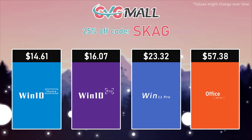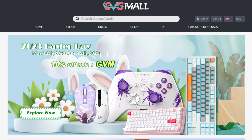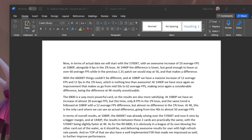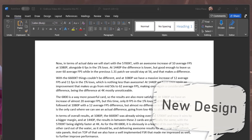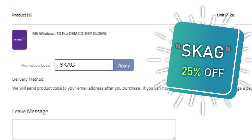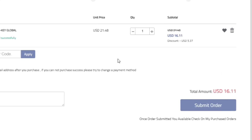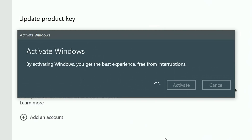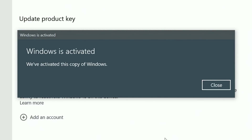Today's video sponsor is GVGMall, bringing you all the software deals you need, like Windows 10, Windows 11, Office 2021 with a new Windows 11 design, and even Windows Server 2022. For all of these, you can use my SKG discount code for 25% off, getting a Windows 10 serial key for only $16. Then use the key in your Windows settings and you'll have an activated system.